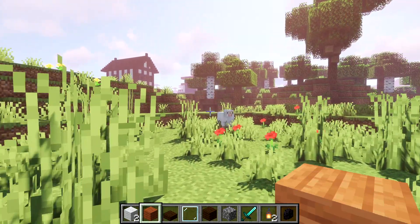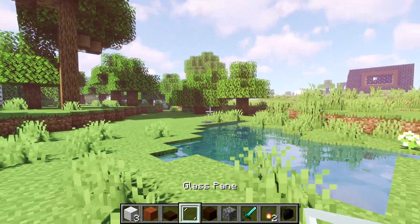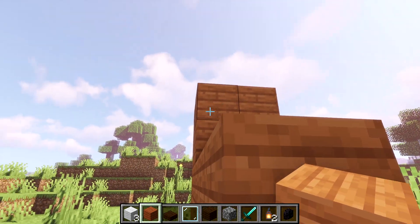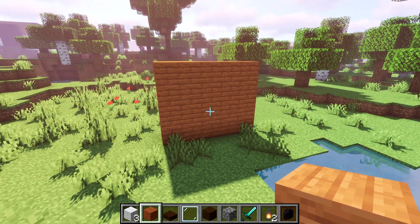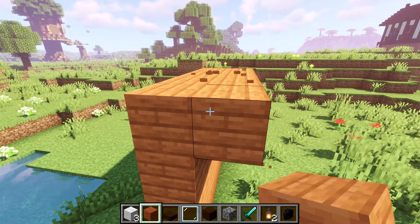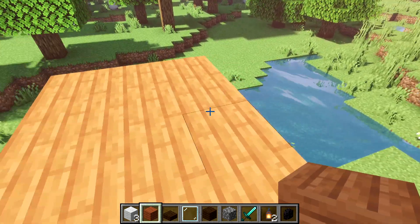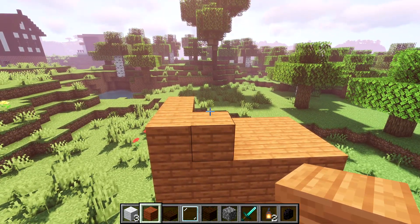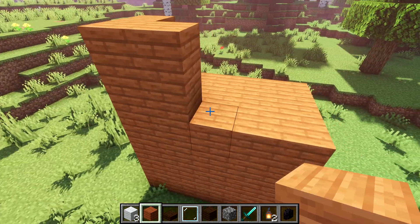Get out of here — barnyard animals are not welcome today. This is a barnyard animal-free video. Okay, so we've got a wall, and maybe I'll add windows later. The floor would come out here, because there's going to be a second story. It's going to go like this. I keep misclicking, and I have the live clicks today for you — sometimes I do the video first and audio after, but today I'm doing it the other way around.